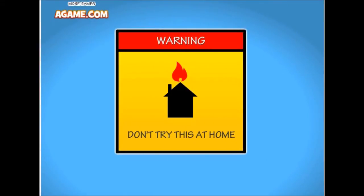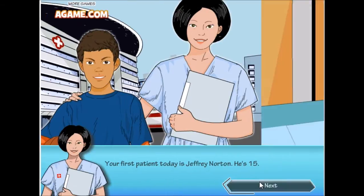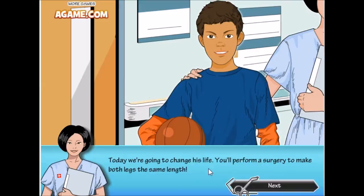Before we operate, let's make sure we don't mess up this time. Warning: don't try this at home! Your first patient today is Jeffrey North. He's 15 years old and was born with a rare condition — metal leg length inequality — which means one leg is shorter than the other. Jeffrey stands off balance and suffers lots of back pain.